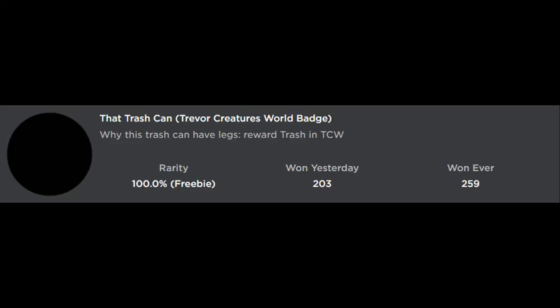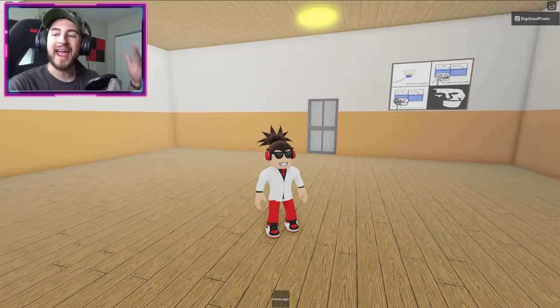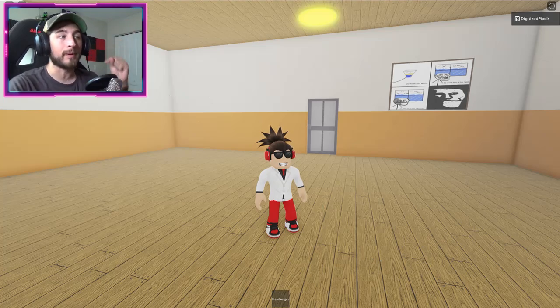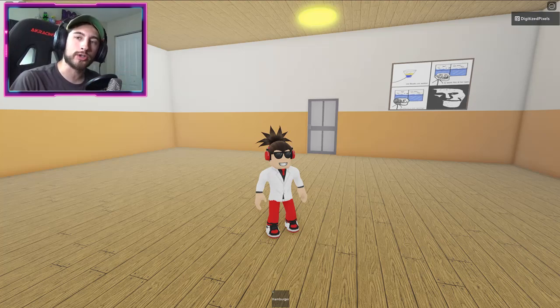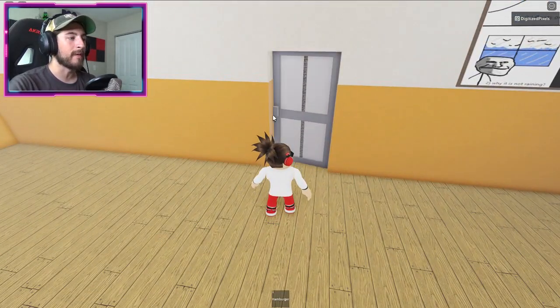Ta-da! Bump into it and there you go — just make sure you don't blow up that trash can. Trevor Creatures Roll badge — why does this trash can have legs? Reward: trash and TCW. To get this badge you need to join a separate game. I put that game link in the description below; the game is called 'That Trash Can.' You can also go to the creator of Trevor Creatures World, go to their profile, and find the game there.